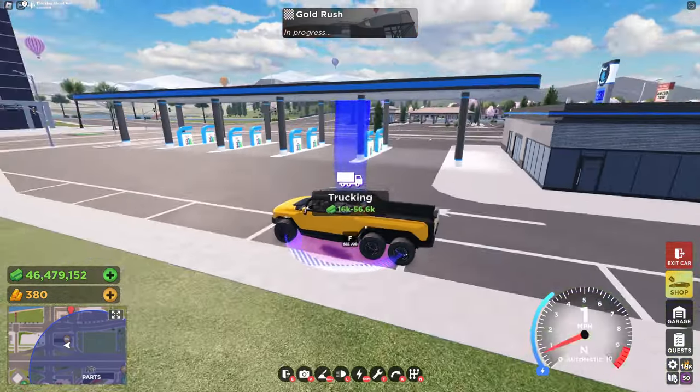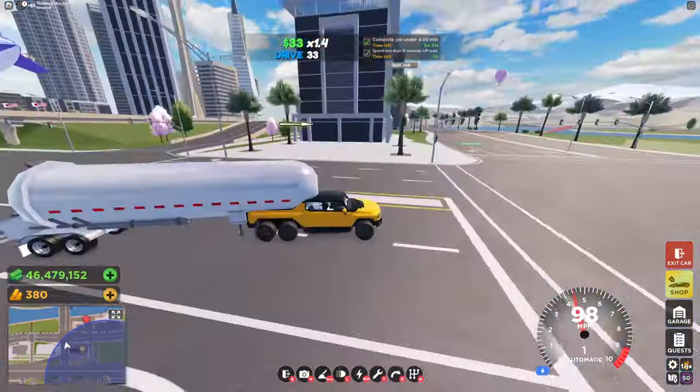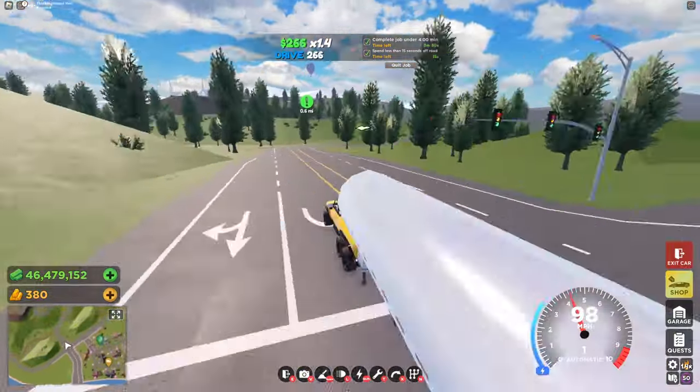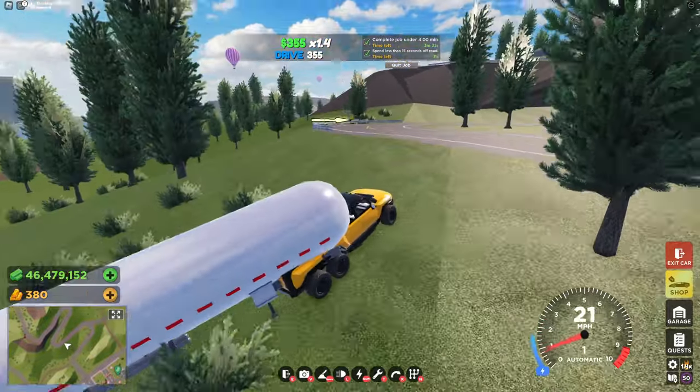Another example of a trailer is at the gas station right here. If you start it you can see that you get this gas tank, and it works exactly the same as the one at the dealership. We're going to risk it and try and get up this off-road area.